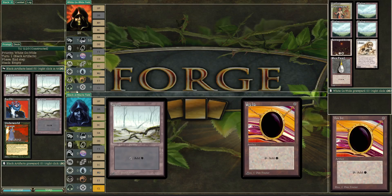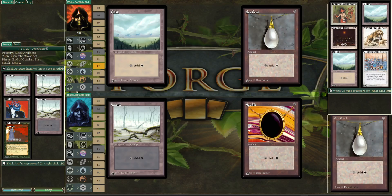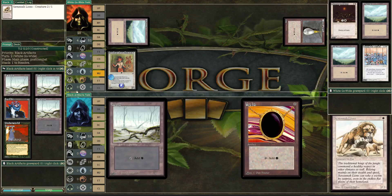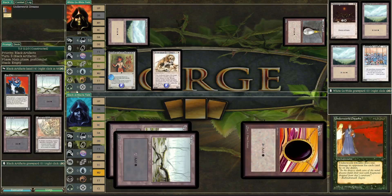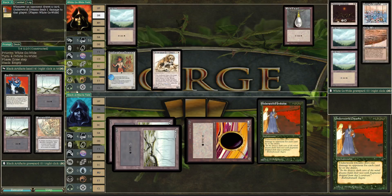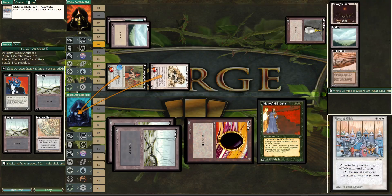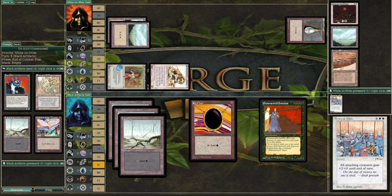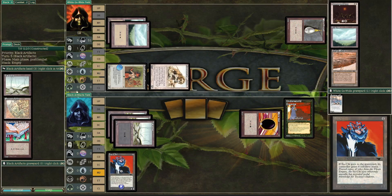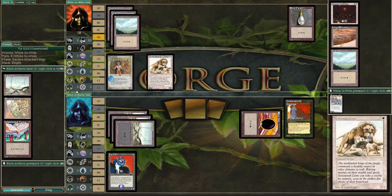I always love when the matches go to game three, because that would mean that both decks were competent — which of course all these decks are competent, because they've made it to the second round. Javelineers and Savannah Lions is a great start. Underworld Dreams, gonna do some damage but not much else. You might see an Army of Allah here — we will. Put them straight down to 13 really quick. Seven damage for the first attack, nothing to be shy about. And we're gonna see a Tsuchi, which is a nice 4/4 blocker. It's gonna be very hard for the White Go Wide deck to go around unless they go wide.